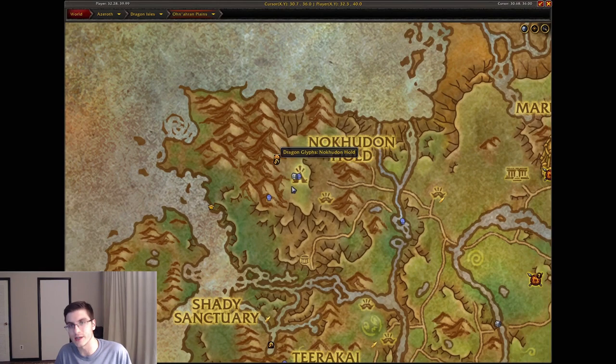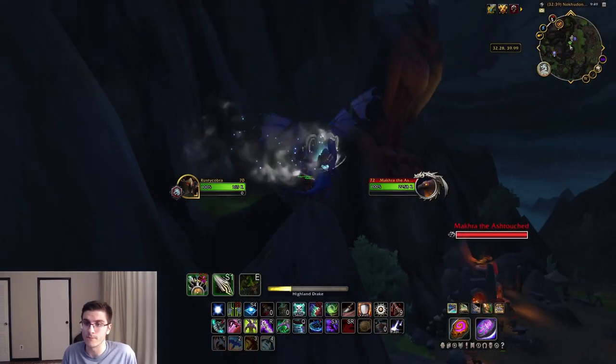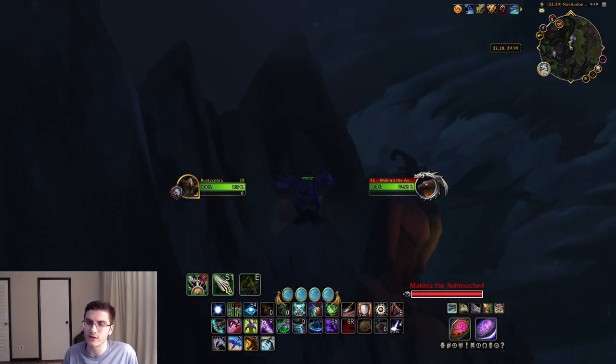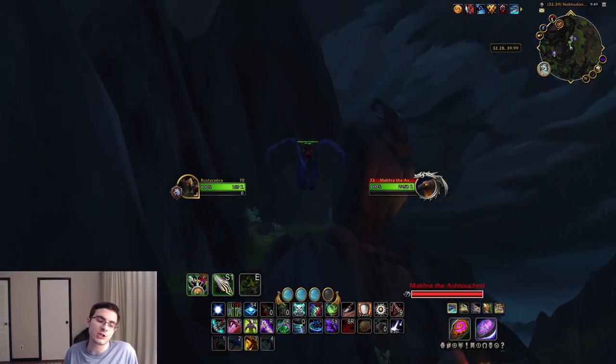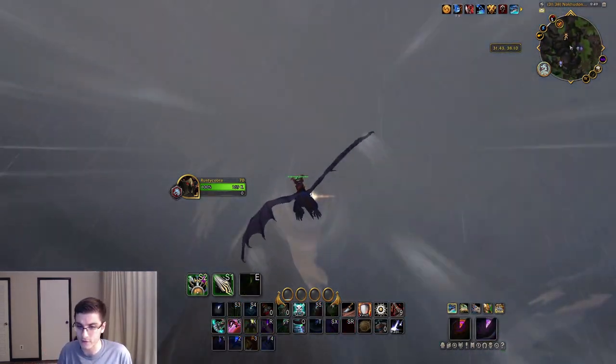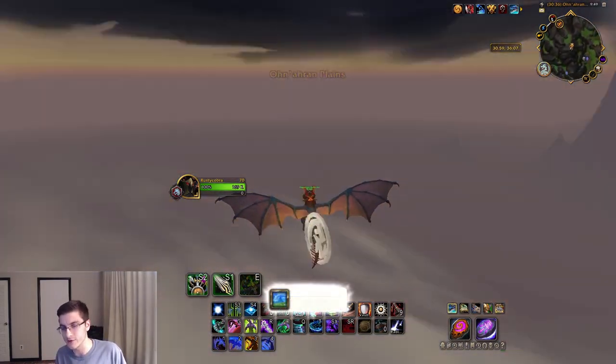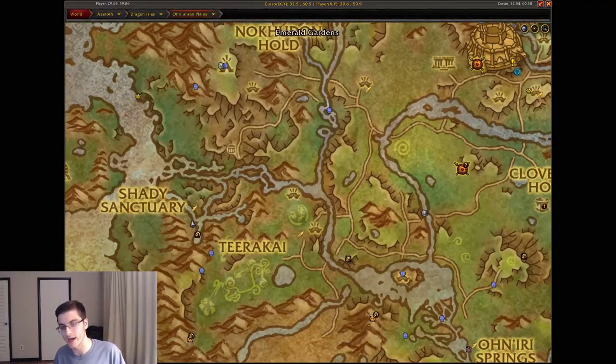Nokhudon Hold — some very challenging names to pronounce, though I think I nailed that one. It's to the west of the Ohn'ahran Plains. You have a rare there, you have another statue there, and above the statues you can see the glyph at the peak of the mountain — that's your dragon glyph for this location.